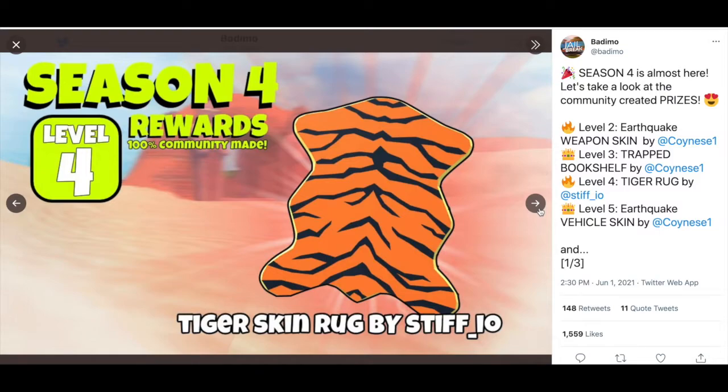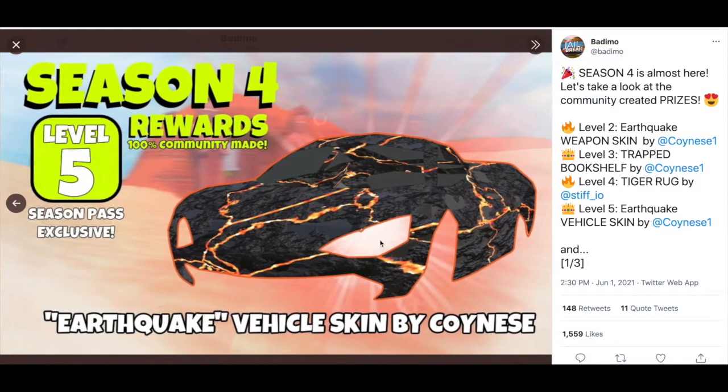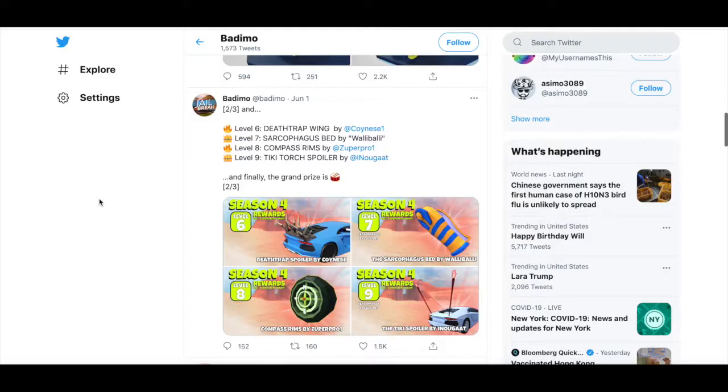The Tiger Skin Rug kind of looks like what Creek Craft wears sometimes in Roblox. And then we have the Earthquake vehicle skin by Coinies for a level five reward.